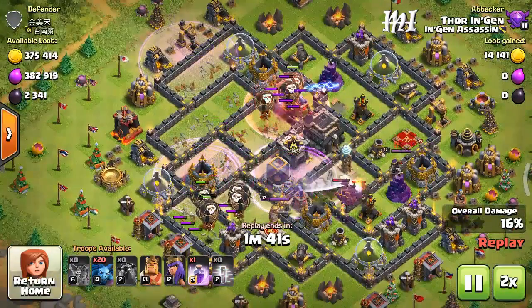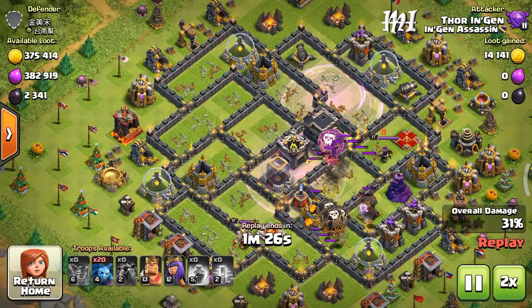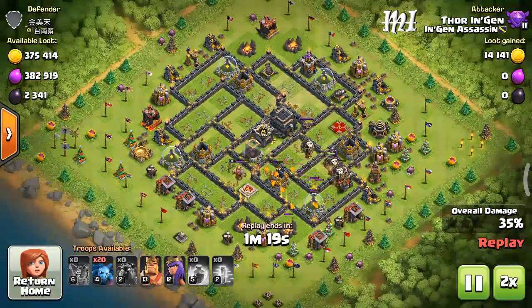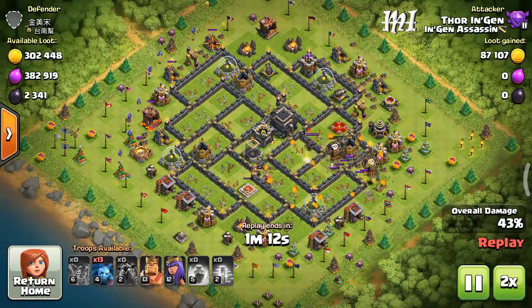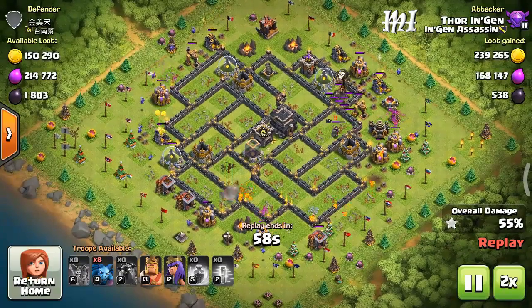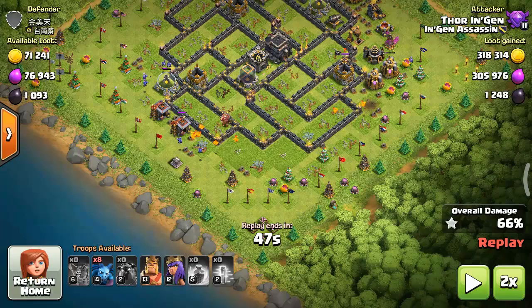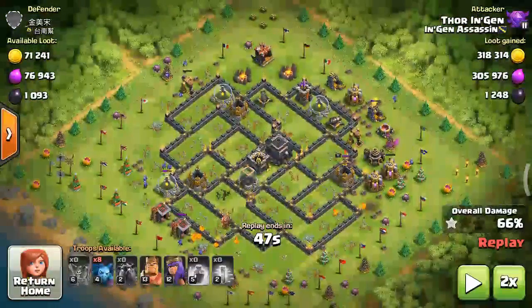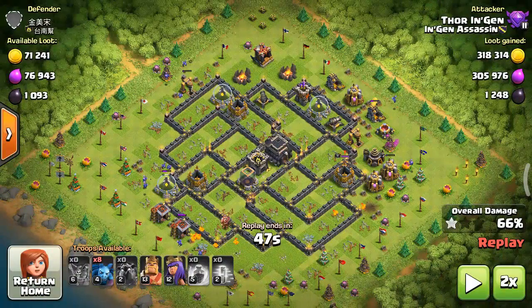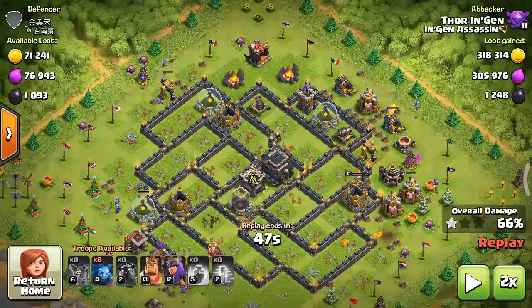As you can see, they are doing good. I have 20 minions left which will pull out loot. Almost all the defenses are down — only three defenses left. Now as you see the minions are useful here. My balloons are down and three defenses are left, so I will send my Barbarian King and my Queen, followed by minions.